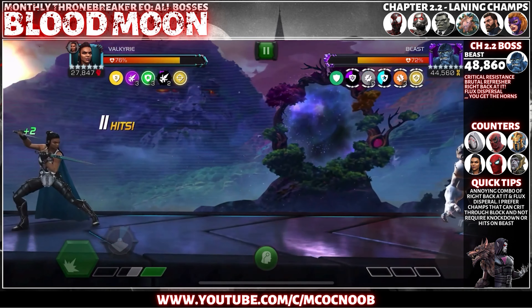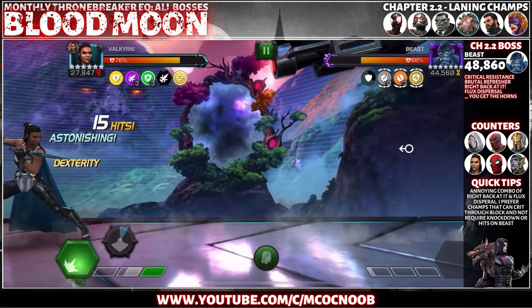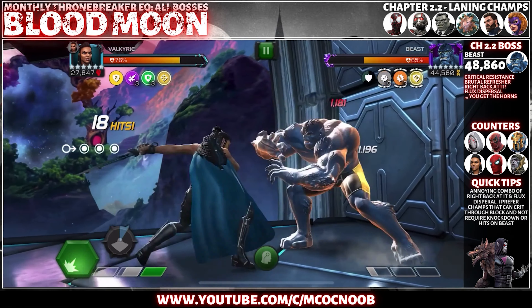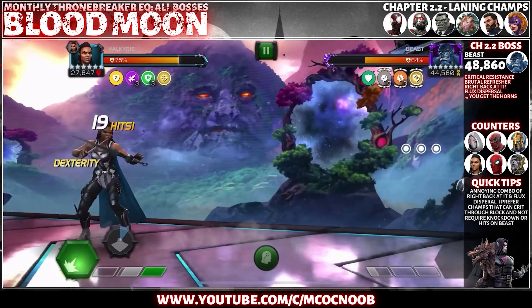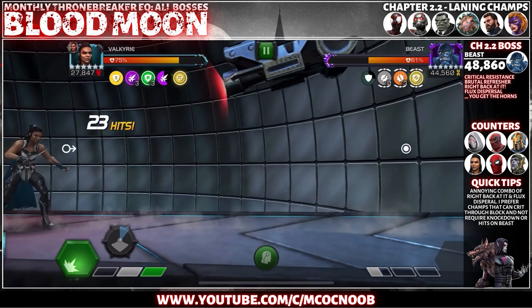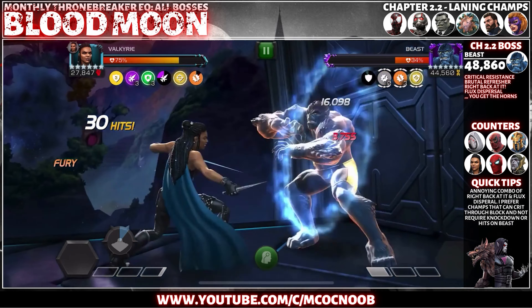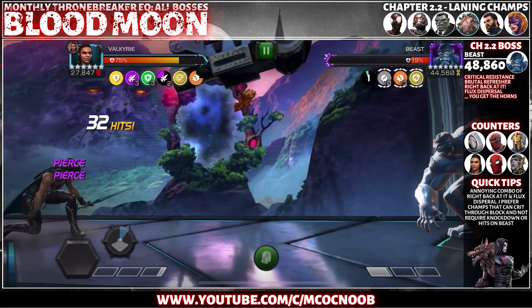Another champion that could work is Spider-Man Stealth Suit — build up your Vicious charges and then do damage on knockdown and repeat. For me the best champion that worked was Valkyrie, and also a built-up Aegon just hitting the block to get that damage in. Even with class disadvantage you are able to take Beast out relatively easily.